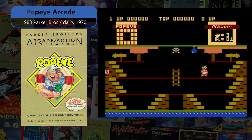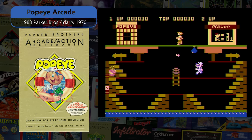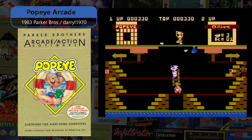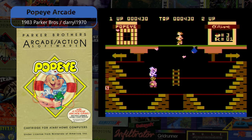Popeye Arcade Version is an updated take on the 1983 Parker Brothers game released with advanced graphics by Daryl1970, where you, as Popeye, try to win Olive Oyl's love by collecting her heart tokens before they hit the ground.